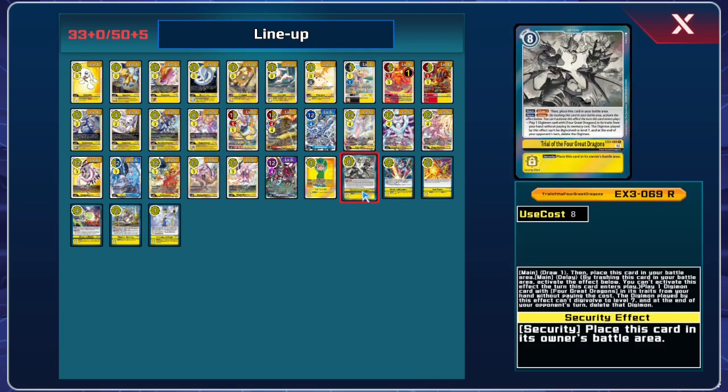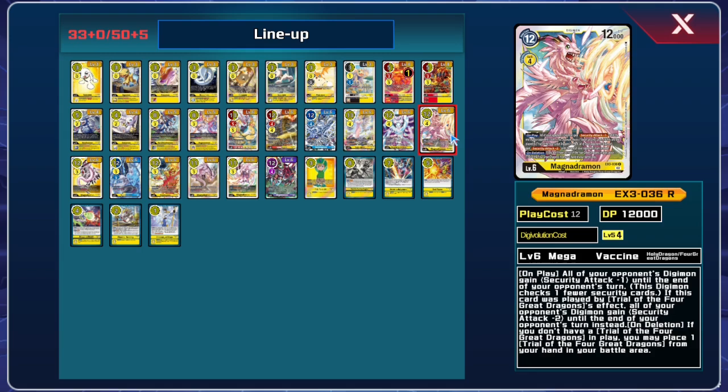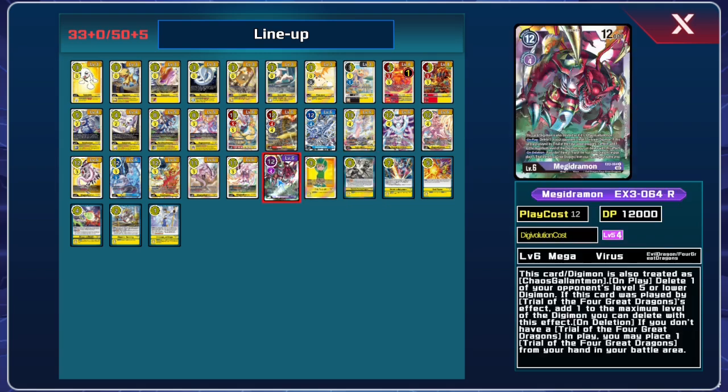So you had some decent value to gain off of using this card. In addition, Magidramon, Azulongmon, and Magnidramon introduced in EX3 all had on-deletion effects that would place another copy of Trial in the battle area. Additionally, when they were played off of Trial, their on-play effects would be enhanced — Magidramon would be able to delete a level 6 instead of a level 5.